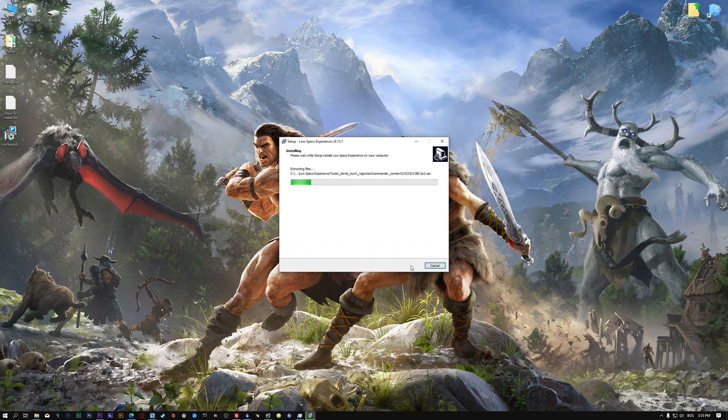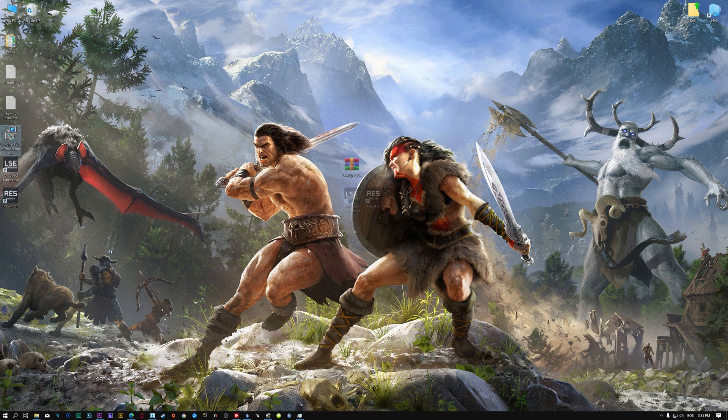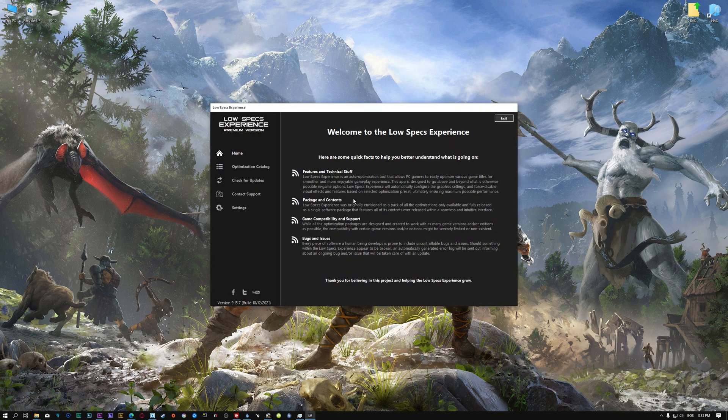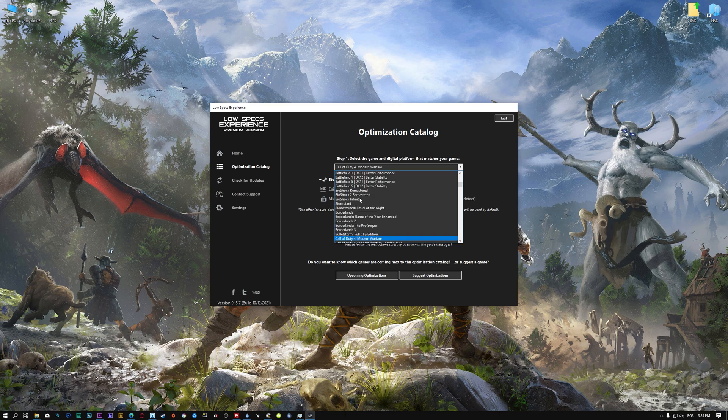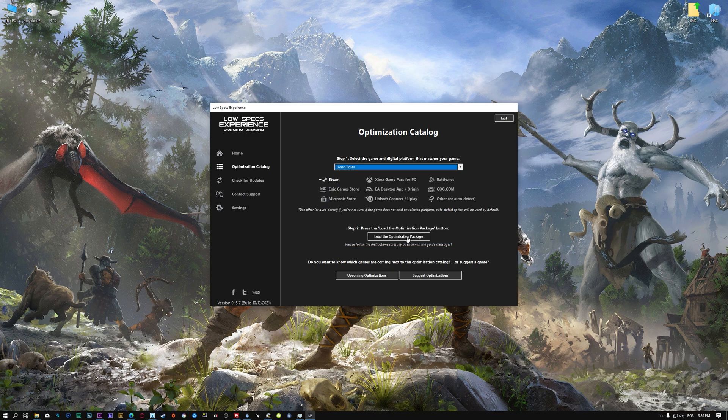First of all, start the installation process for the Low Specs Experience. Once it's done, start it from the newly created Desktop shortcut and select the optimization catalog. From the top of the menu, select the applicable digital platform and then select Conan Exiles from the drop-down menu. Once that is done, press load the optimization package.